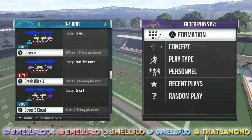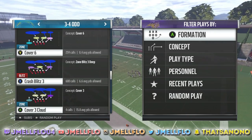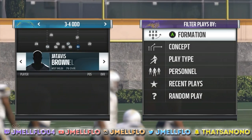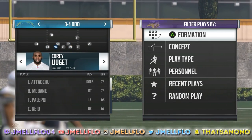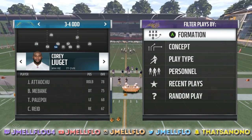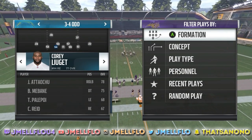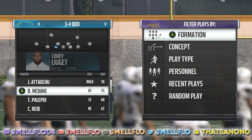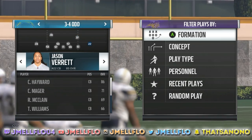Usually I run it from the right. Here's a mistake a lot of people make — they see me running and they say it's not working. I'ma show you the way I run it now. If you're looking at the screen right now, you see this right there and we have Corey Lugat. Do you guys know you can put any outside linebacker there? You can put Anthony Barr, Bud Dupree, Sean Taylor — any outside linebacker. That's why I always put a linebacker there, and make sure you wanna have a fast corner on the right, like we got Verrett there.